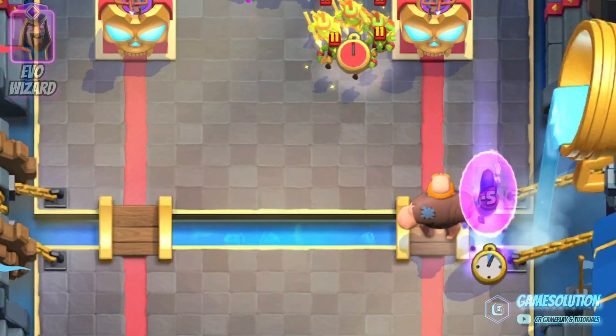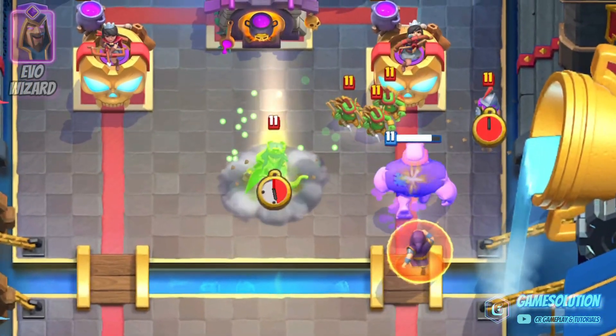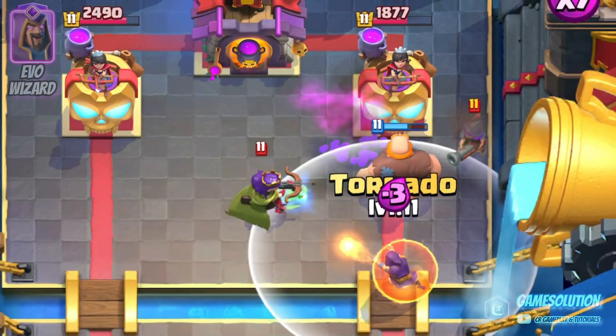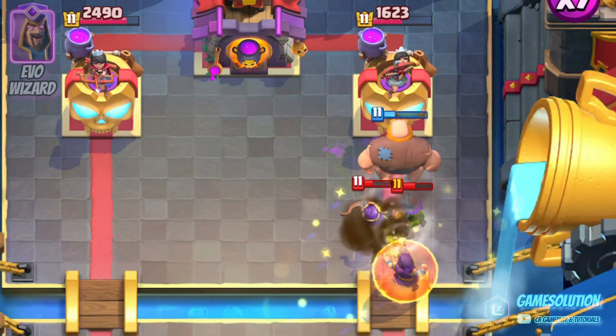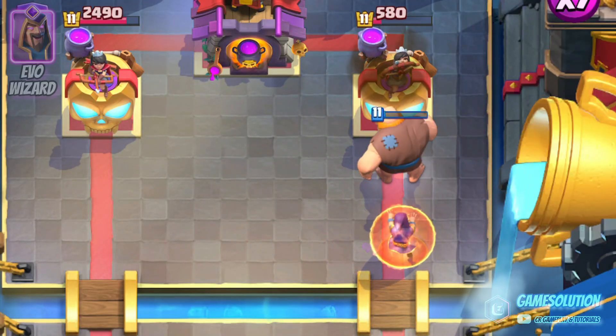And if you add a tornado to your deck, you'll make it even harder for the opponent — because now they can't defend with distant shooters, since the tornado can pull them into reach. And if the pull of the tornado shifts the focus of the shooters to the wizard and they attack him, they will suffer the explosion damage of the shield.